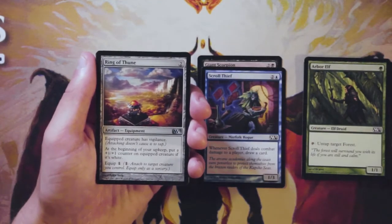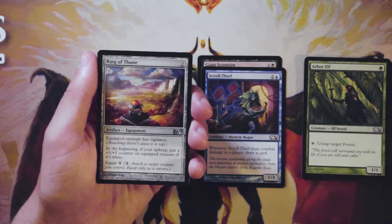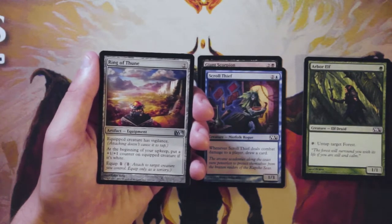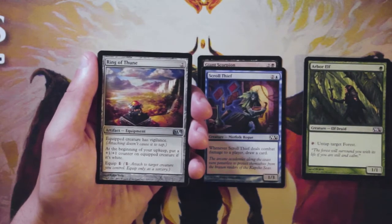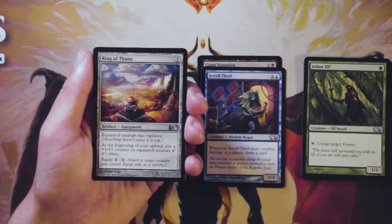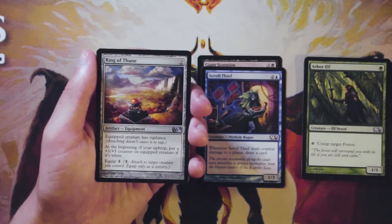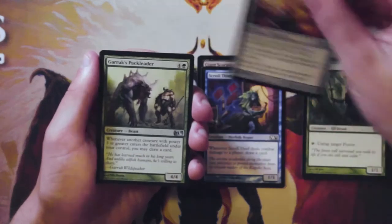Our first uncommon is Ring of Thune — a two-cast artifact equipment. The equipped creature has vigilance, and at the beginning of your upkeep you put a one-one counter on the equipped creature if it is white. The equip cost is just one. I don't love this — if I'm in white it's great, but if not it's just vigilance, which isn't the most amazing thing. I'd be more apt to pick something like First Strike, which is pretty awesome and gets around things like Death Touch. Vigilance just means you can block with it too, which is sometimes good but not the card I would go for.